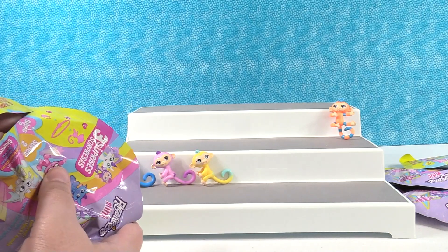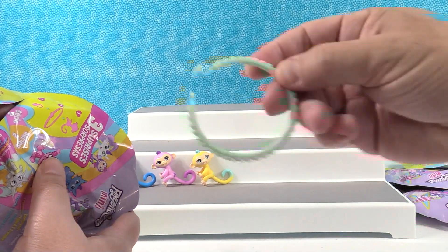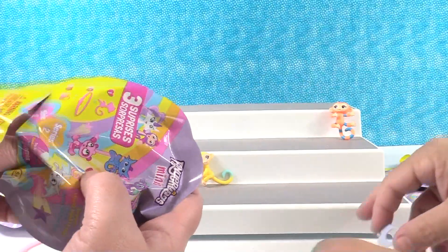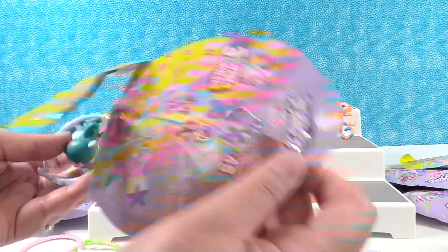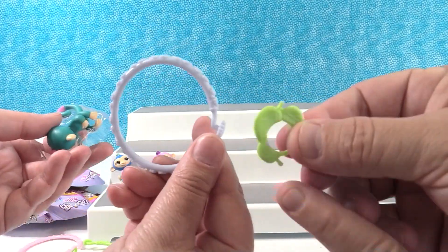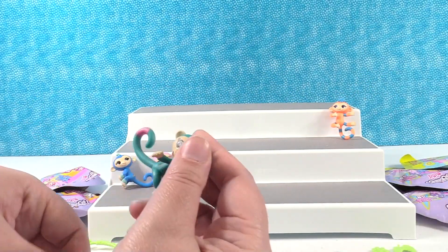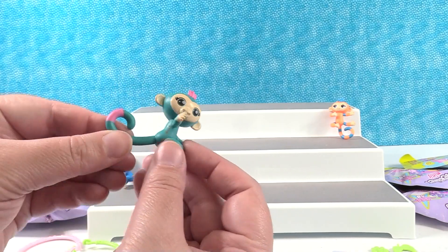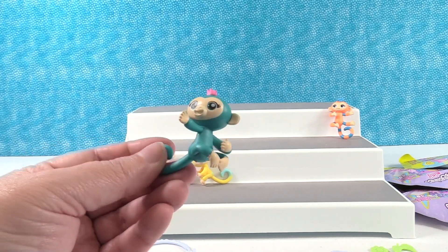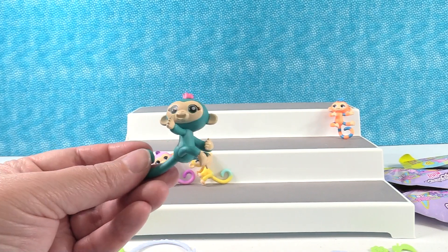Oh, we didn't show the bracelet and charm. We have another green bracelet and look at these leaves — a little circle. And mine has a blue bracelet with leaves. This one is pink and green with a little bow. Paul's checking the checklist — we have Harley. This is Harley.